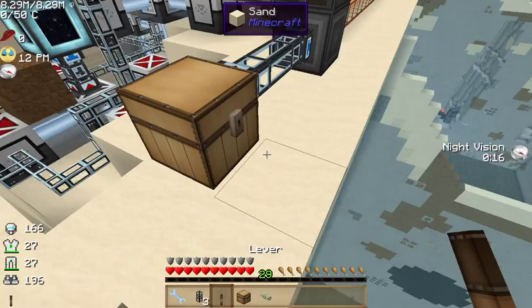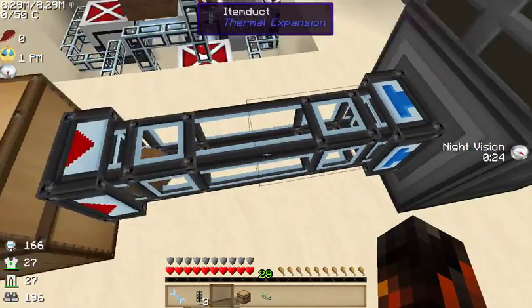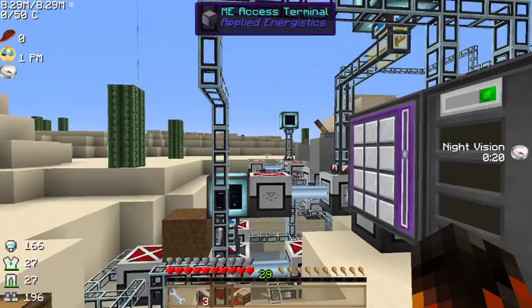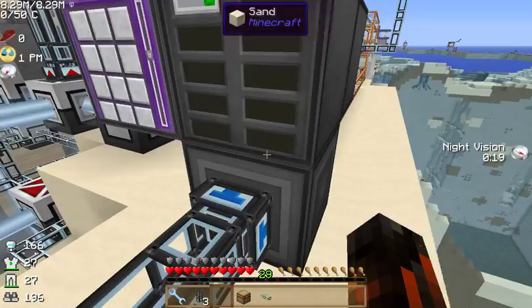All we have to do from that point on is place a little lever, and then it will slowly pump it out of that chest — as you can see, it's pumping it right in there. If we look inside our ME access terminal, you can see that the dirt is just being pumped in — 64 stacks every time. So we're already done; it already took all the stuff out of the chest. That was incredibly fast and incredibly easy.